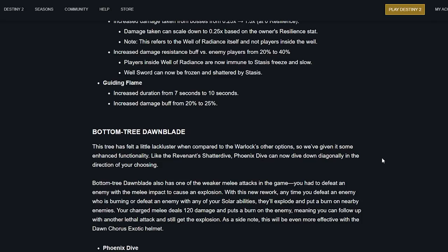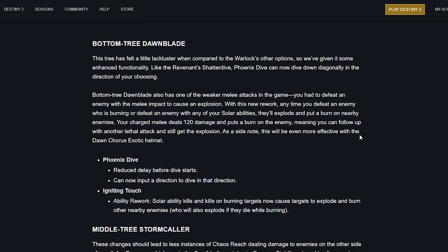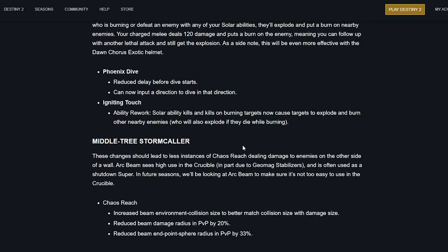Bottom tree Dawnblade: this tree has felt lackluster. Phoenix Dive can now dive diagonally in the direction of your choosing. The melee attack is also reworked — previously it only caused an explosion if you defeated an enemy with it, but now anytime you defeat a burning enemy or any enemy with your solar abilities, they'll explode and burn nearby enemies. Your charge melee deals 120 damage and puts a burn on the enemy, so you can follow up with another lethal attack and still get the explosion. This works better with Dawn Chorus. Phoenix Dive also now has a reduced delay before the dive starts.